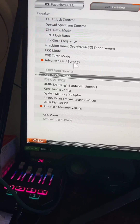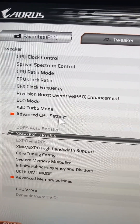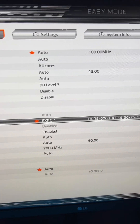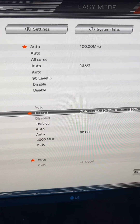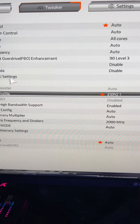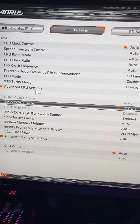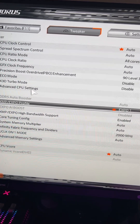Usually your average tech talker tells you to go into the BIOS and go into the XMP Expo profile. If you have an AMD that supports Expo, you enable Expo and stuff like that to improve performance. But in certain BIOS and certain motherboards, there are certain things that are set to automatic that shouldn't be automatic.